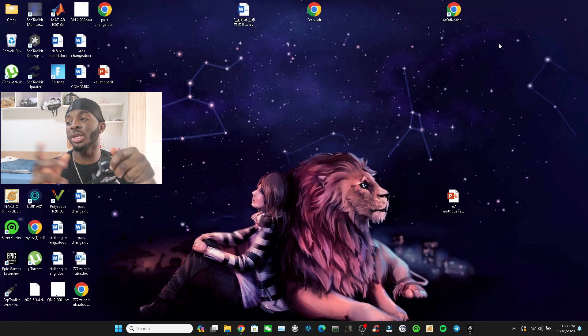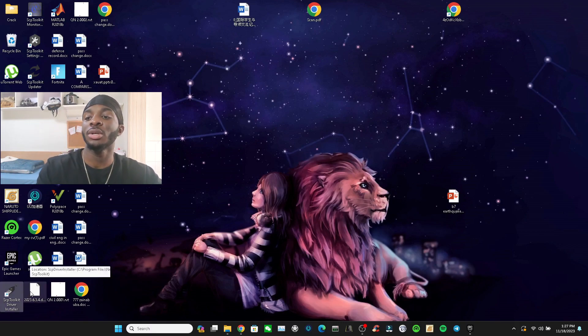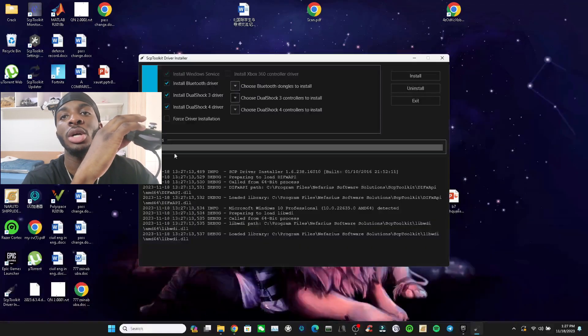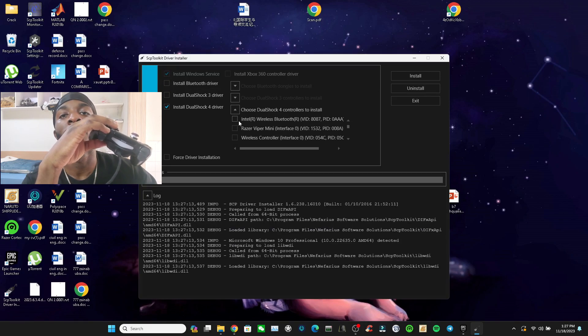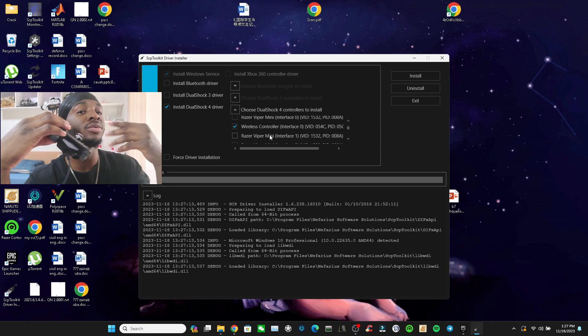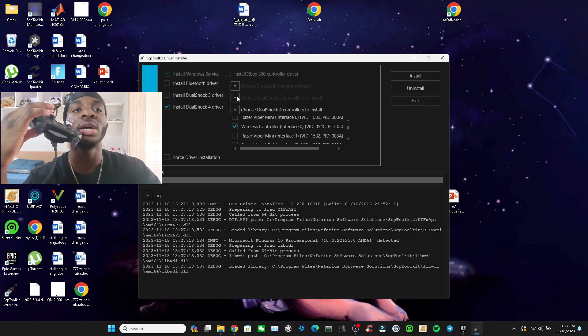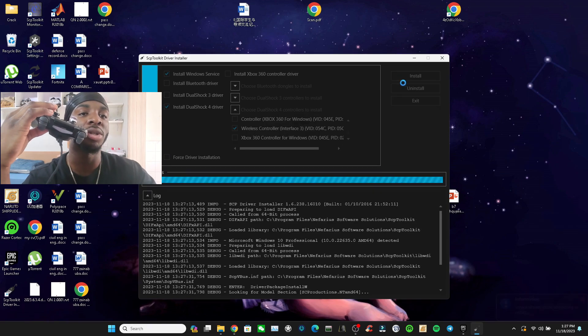I'm gonna show you guys the process. It's plugged into my PC, it gives that sound, and we're gonna go into the SCP toolkit. You guys know the process already — go to wireless, look for your other wireless. Some of you guys don't have two wireless, some of you just have one, but it's still the same thing. I'm going to install it right now.